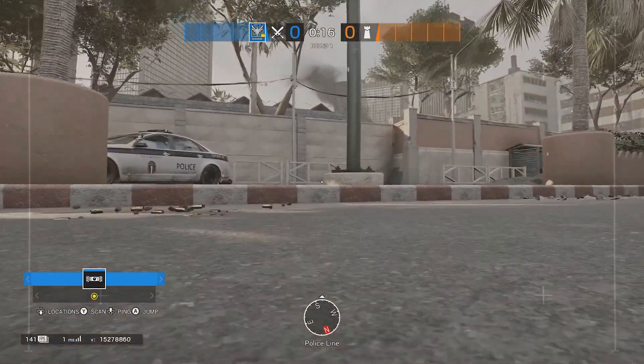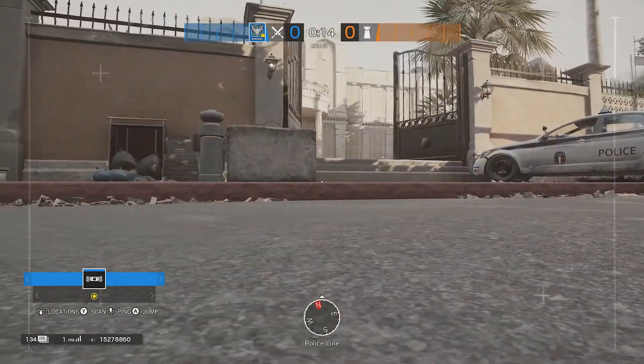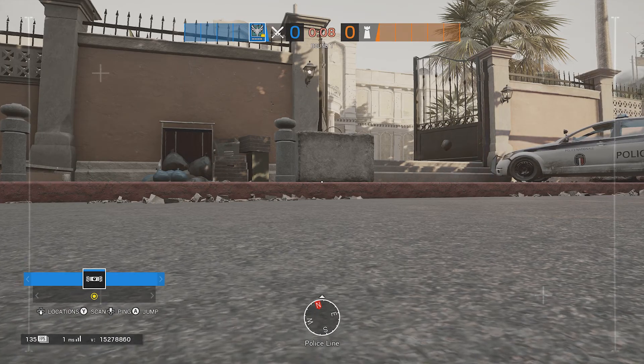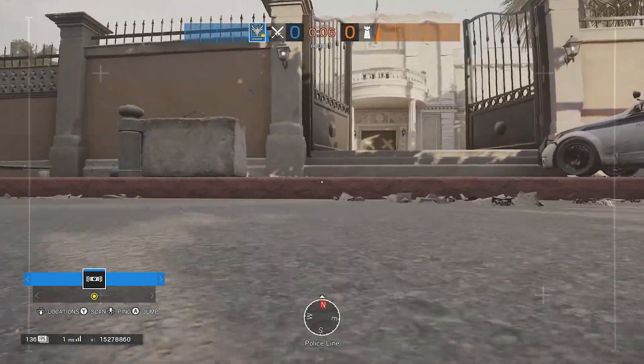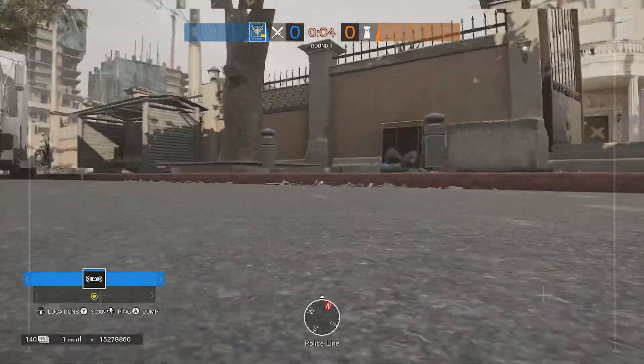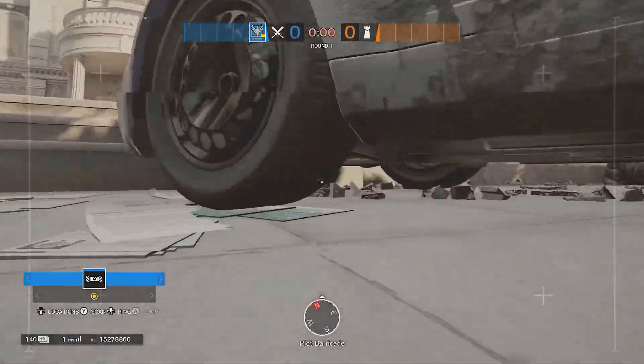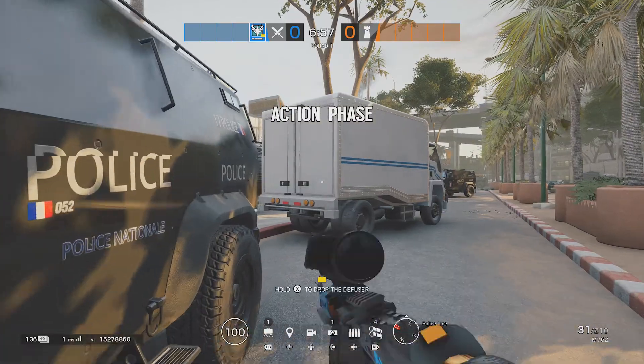Today I'm going to be showing you guys a cool drone spot on Consulate. This is really good for ranked, or just in general to use. I guess it is technically cheating, so I don't recommend you use it, but it's still cool just to mess around with. It does give you a big advantage too.